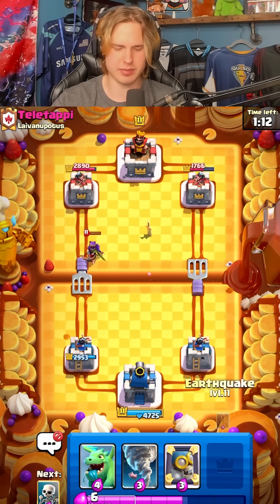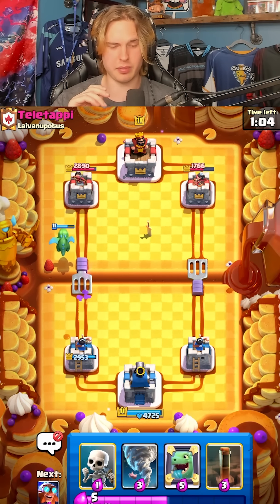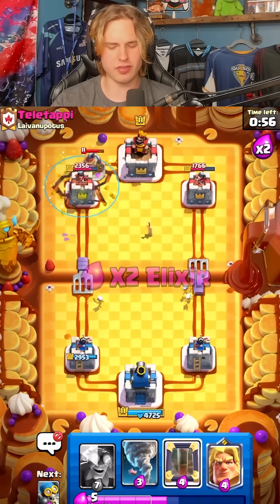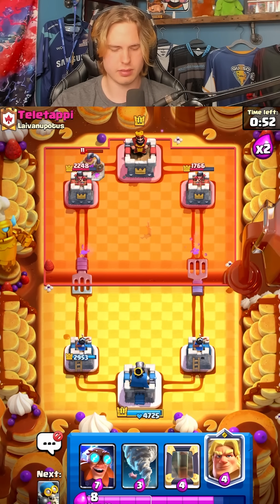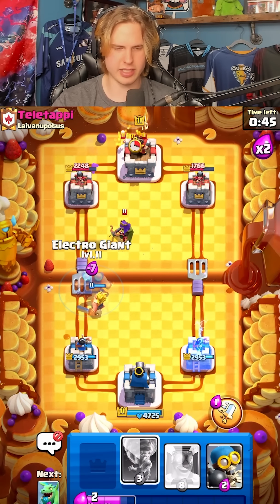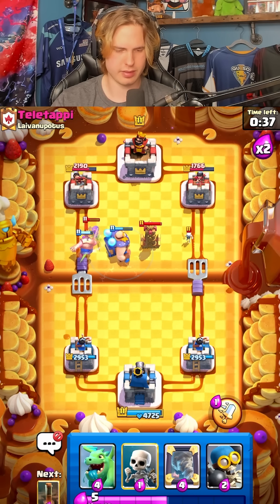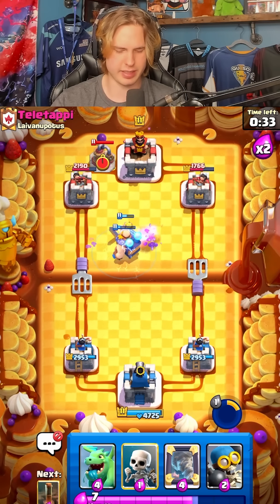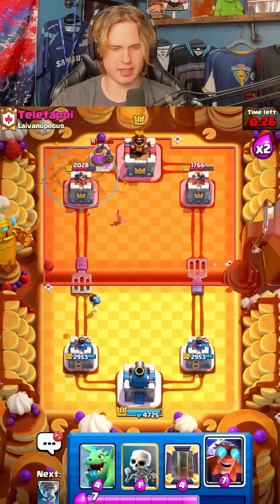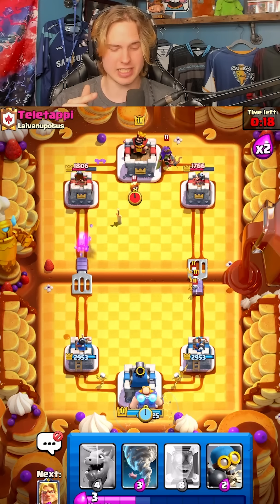I have earthquake — if he goes expo I'm just gonna mirror my earthquake to kill it really quick. I'll just go for baby giant to make sure he doesn't get any clean shots. Skellies in the middle here to cycle my E-Giant. He goes for that, we're gonna earthquake. If he goes for expo I can just mirror my earthquake. Just go gold knight. I'm gonna go E-Giant here and then I'm gonna tornado the queen into the ability from the E-Giant — should take this out mostly. This dash is actually pretty good. We're gonna bomber to cycle to our earthquake for this pump again.